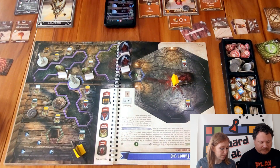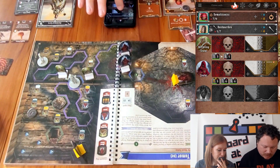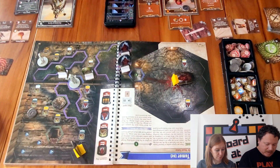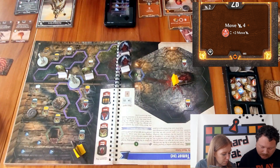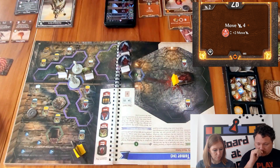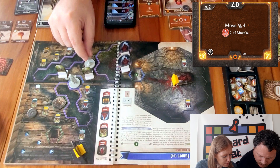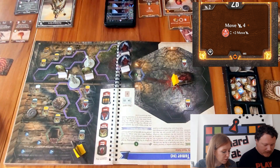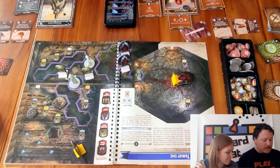Round six: 26 for Sarah, 22 for me. I use the bottom of Explode, consuming the fire to move for six. Moving through the area.